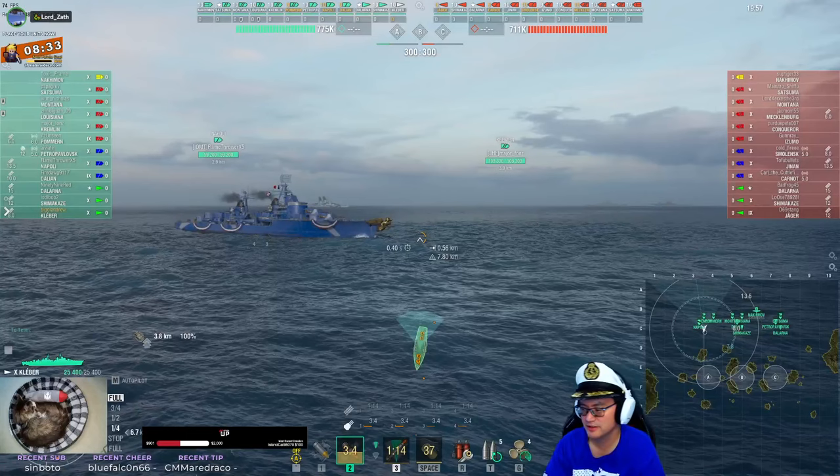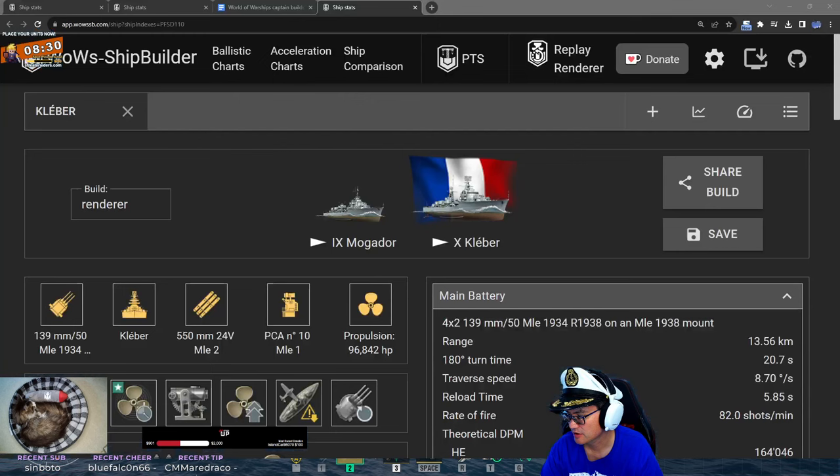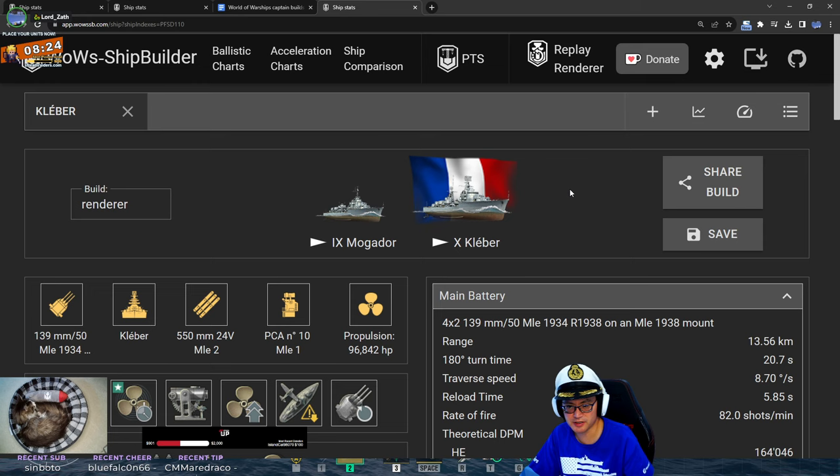Let's get into Biggo's build. Before we get to that, something about the Kleber that I think is important for people to understand: she's a fast destroyer. She gets saturated very quickly, and what that means is when she gets saturated quickly, she takes less damage from subsequent shell hits.